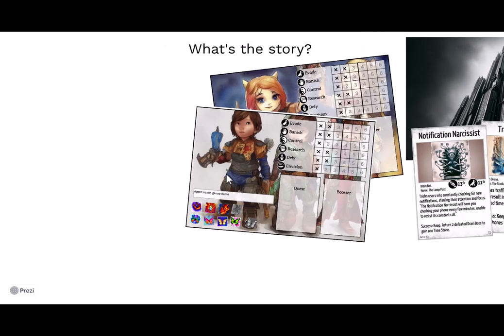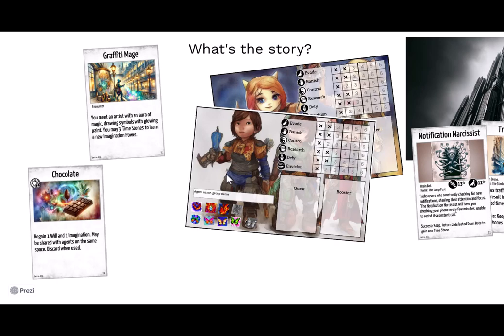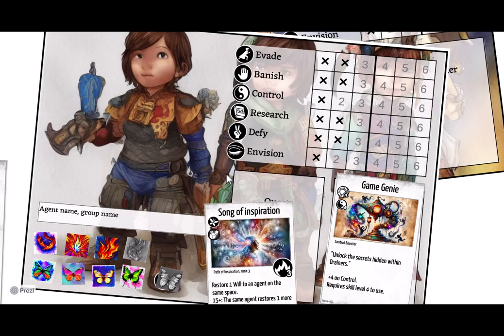The players can also find good stuff in the world. They can meet people and other interesting characters, find items — smaller useful items or larger and more useful ones. They can equip themselves and grow stronger, improve their skills, and learn so-called imagination powers, allowing them to spend imagination to make different things happen in the world.